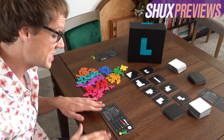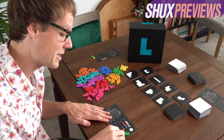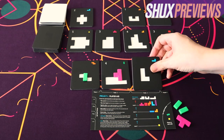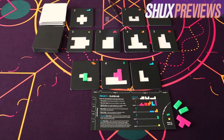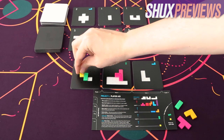Project L can be played solo, with a variant for five and six, but by default you play with two to four. This is a game about slotting cute little acrylic plastic pieces — made of the same amazing material as Azul's tiles — into little puzzle squares. For setup you get a player aid, one little green piece, and one little yellow piece. On your turn you can do three actions: take a puzzle, take or upgrade a piece, or put a piece in a puzzle.